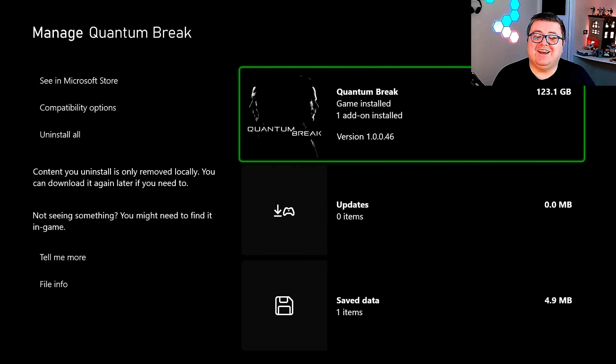First of all, let's see how much data this game is. The game is 123.1 GB, but that's also including the complete series. After every act you get like a 45-minute episode of a mini series in this game, with actual actors like Sean Ashmore and the guy from Game of Thrones — really high production value. I did download everything, but you can also stream it. If you have a decent internet connection and just want to stream the series, you can do that, and then it's about 43-44 GB for the full game, and then you stream the video series.